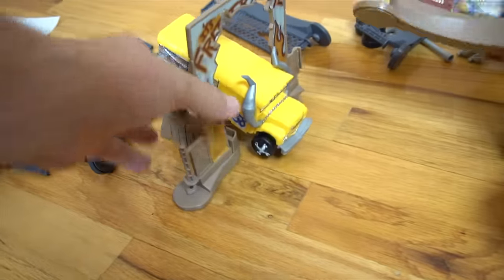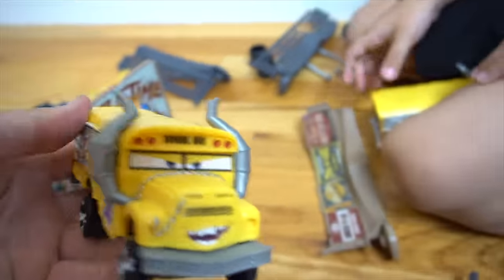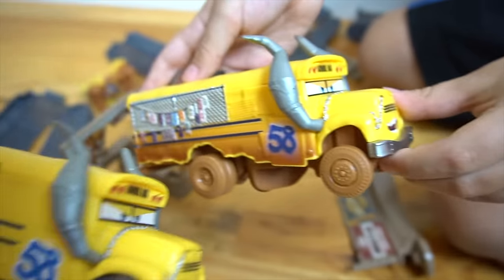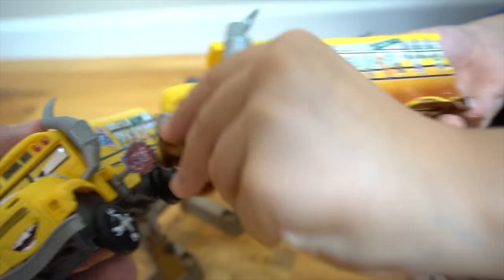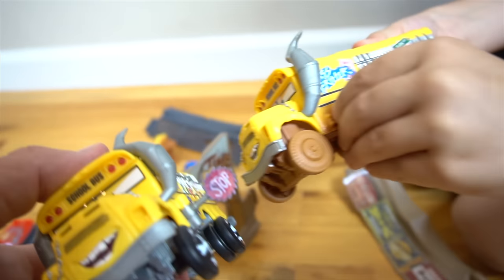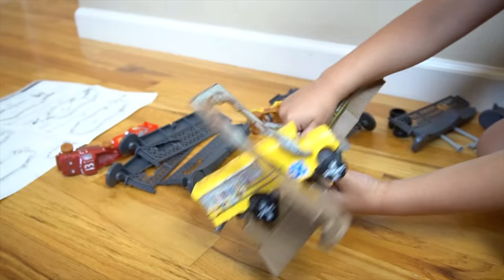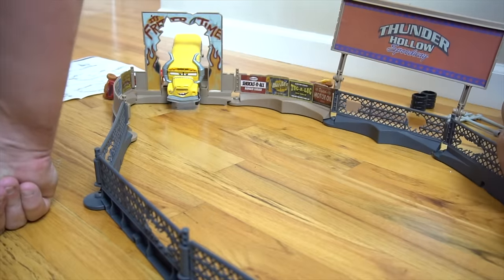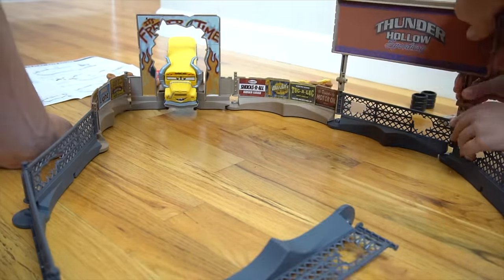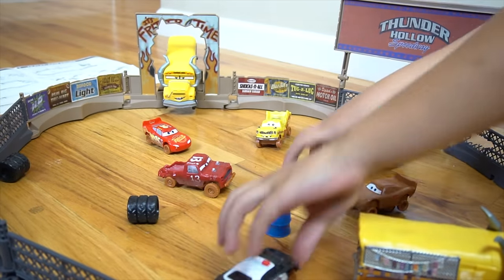Alright, so we've got part of the Fritter launch area together. But let's check out this Fritter - Miss Fritter compared to that one. So one's brown, one's not brown. That's the difference between those two Miss Fritters. That one has a stop sign. Does that one have a stop sign? It doesn't pop out, okay. So there you go, there's the difference. Let's build this thing.